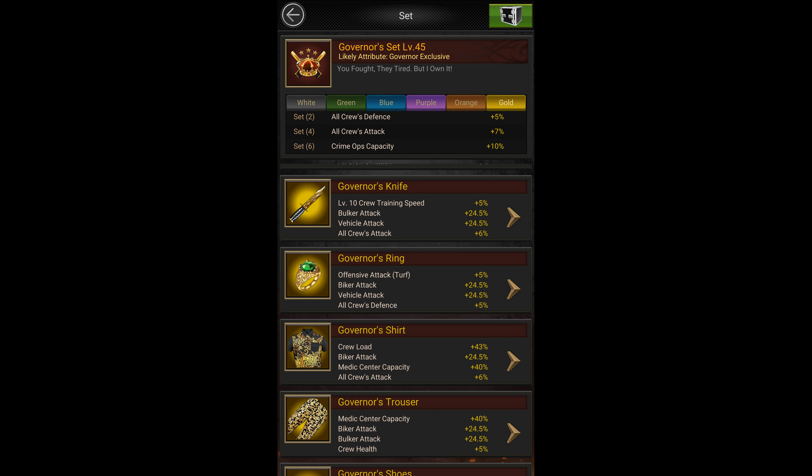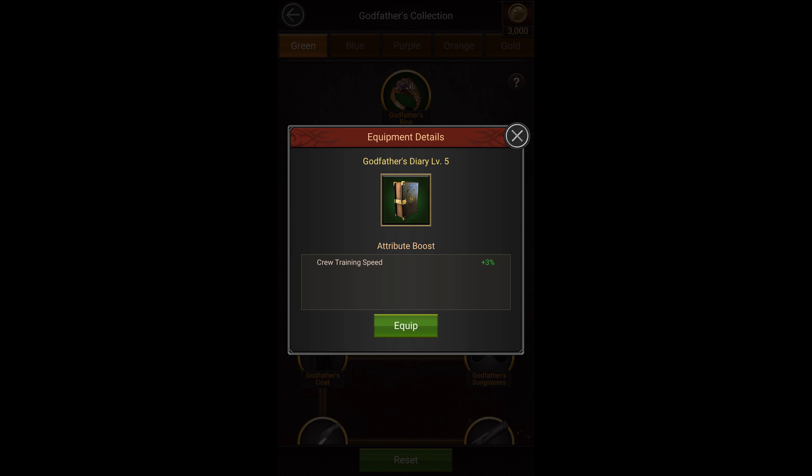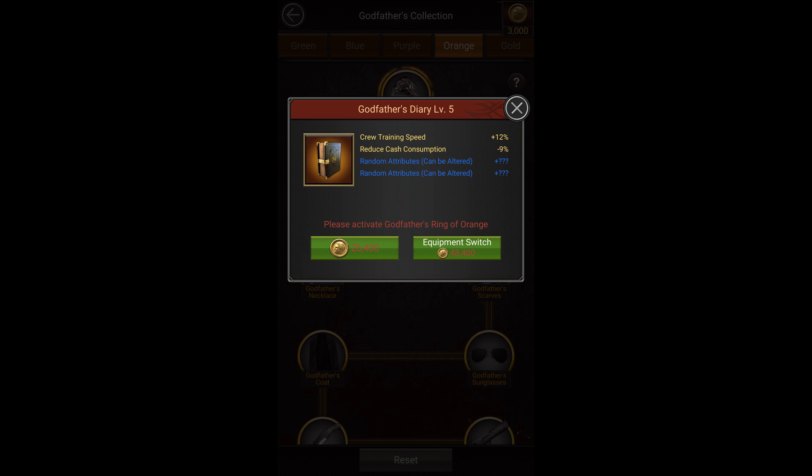Apart from the kingpin set, the governor's knife gives you a 5% increase in tier 10 troop training speed. But if you have the kingpin set and are training tier 10 troops, you shouldn't switch to the governor's knife since you'll lose the 25% training speed buff that you get for equipping the entire kingpin set. For godfather equipment, you should get the level 5 godfather's diary, which is the best godfather equipment for training troops.